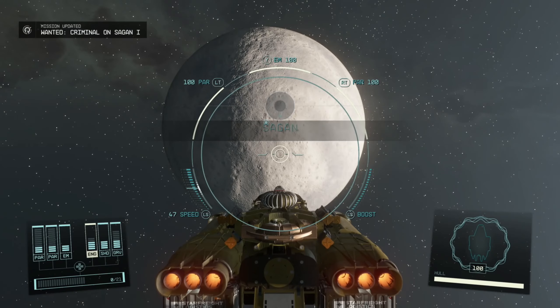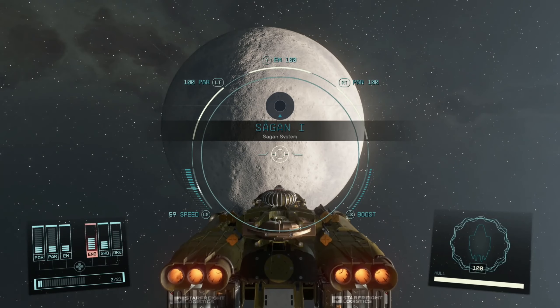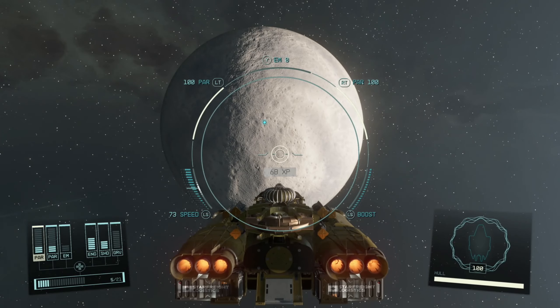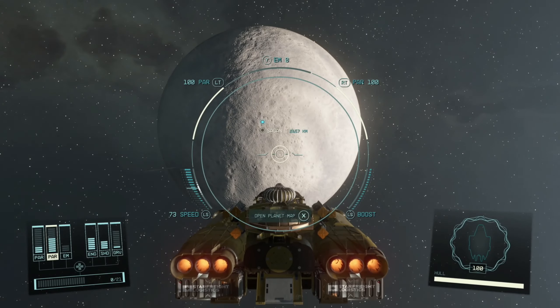Okay, look at our ship — we need to rearrange that in case we get into a fight. Put one back in the grav drive just in case. All right, let's go.